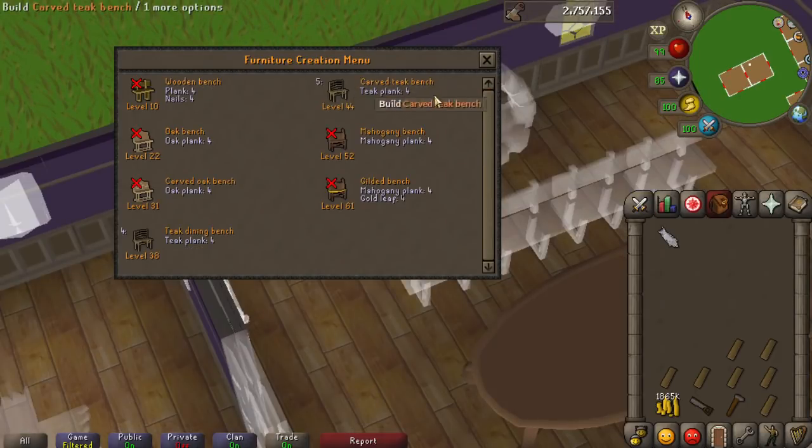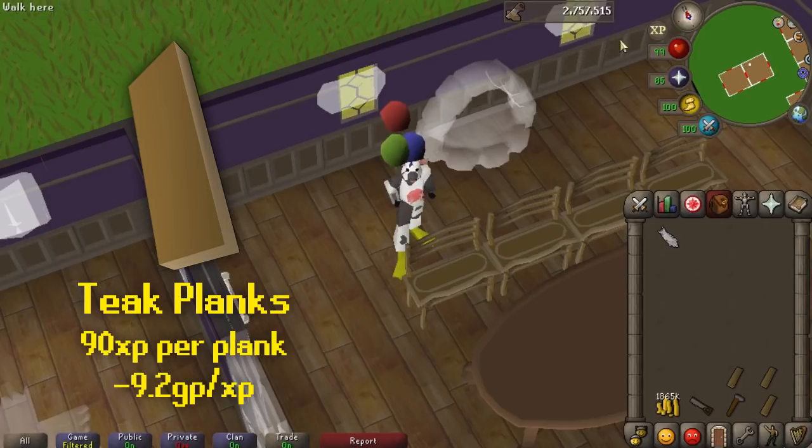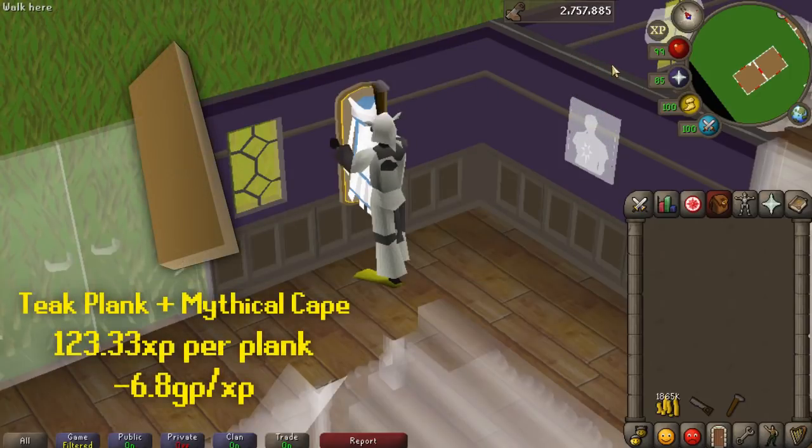When you normally build something out of teak planks you get 90 XP per plank — using 4 planks gives 360 XP, which makes sense. But on the mythical cape guild trophy space it uses 3 planks and 1 mythical cape, and you get 370 XP using only 3 teak planks.